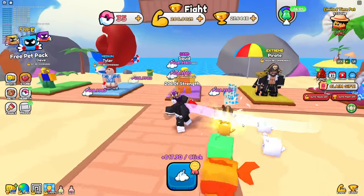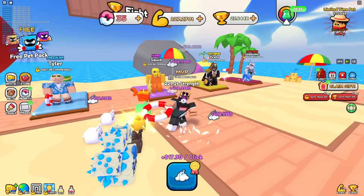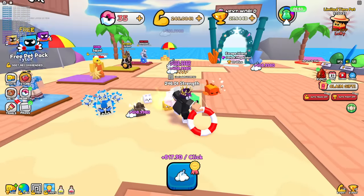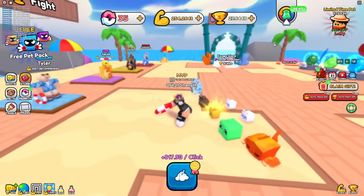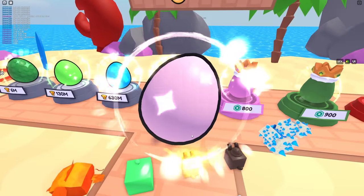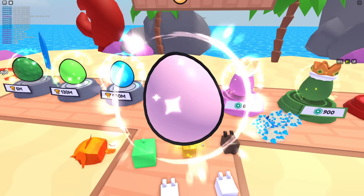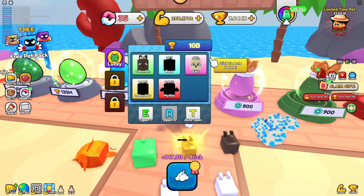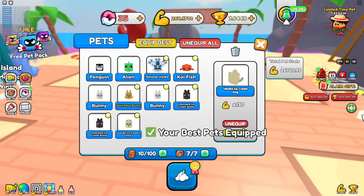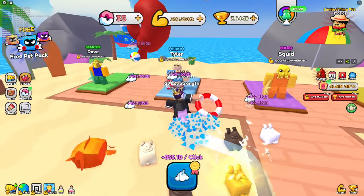I need at least 10 quadrillion right now, and I have the best clicks and all this stuff. I think the strength jumps need to be rebalanced, but maybe I just need better pets. I'm going to keep upgrading these pets — if I max upgrade them and it's still hard, then it definitely needs rebalancing.